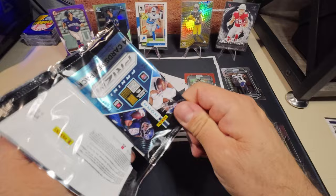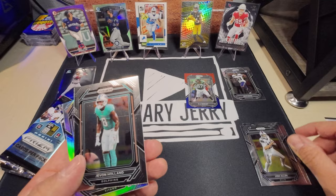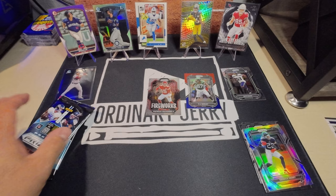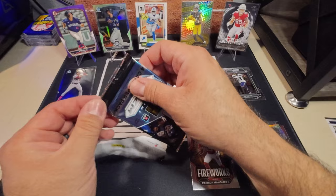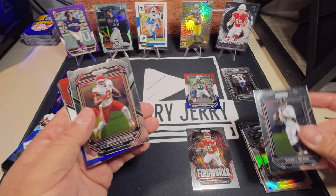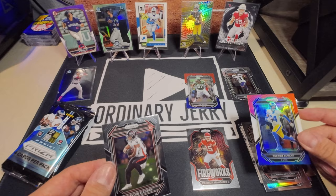Got a nice Josh Allen with a pretty sweet print line right through the middle. We're going to get a Fireworks Patrick Mahomes! We have another Red White and Blue — Russell Wilson, JuJu, and Dacoby Durant rookie. The Red White and Blue in a rookie — it's cool to get one of those. And there's a base Tyler Algier too. Dacoby Durant — not bad at all.